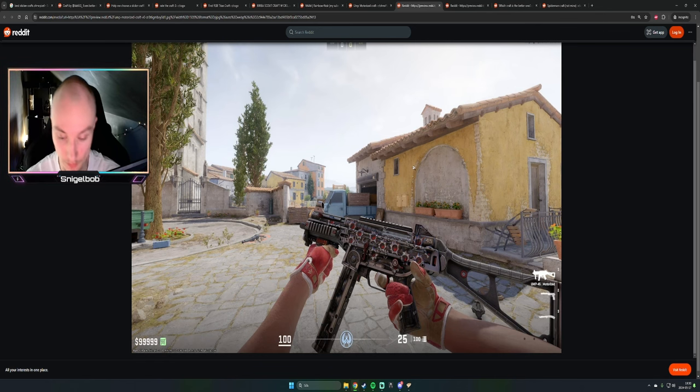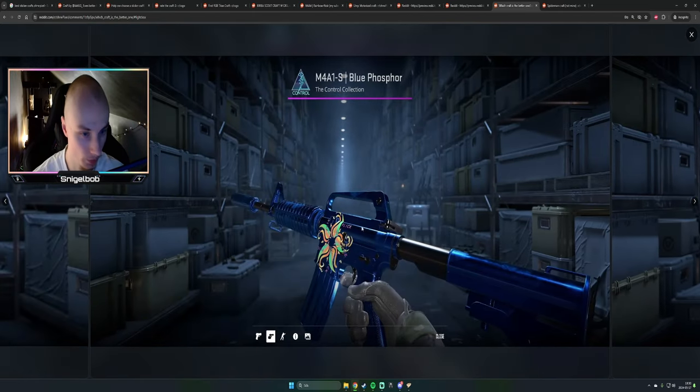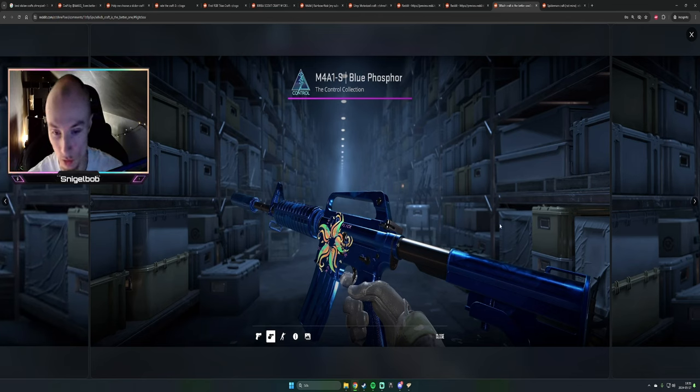We also have the Blue Phosphor — bad quality on the first picture but the second picture is so clean, an insane-looking craft. The skin itself is super expensive though, so this is only recommended if you already own it. I'd probably keep it clean myself since it's such a clean skin already, but as a craft altogether it's solid — not busy, with a good theme going on.